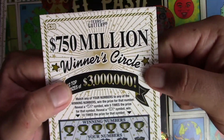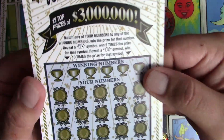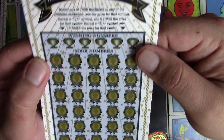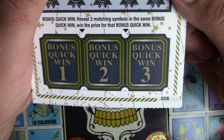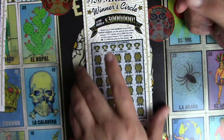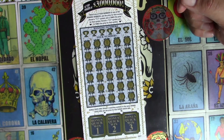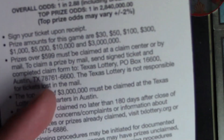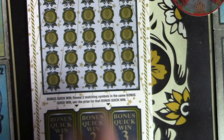So you guys know the game rules — a $30 ticket, we have two of them. This is the matching numbers. The winning numbers: if you reveal a 5x or a 10x, you win. And right here you reveal two matching symbols in the bonus. So let's get it. Baby girl is going to start with ticket number seven, lucky number seven. I've done ticket R, one and 2.88.